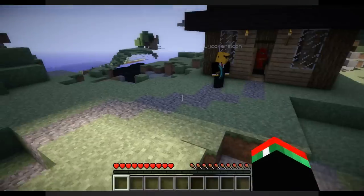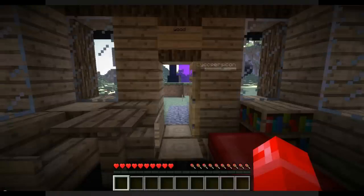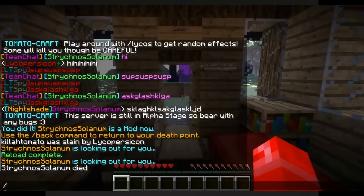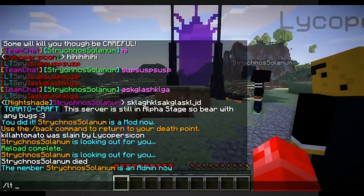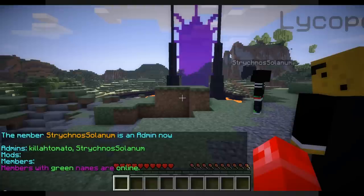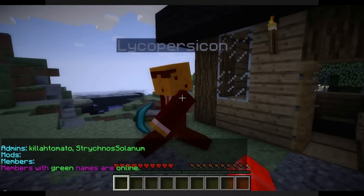If you want to promote Strychnose even further, you can do LT admin and then the name. Strychnose Solanum is now an admin. Doing LT members again — as you can see, he's been moved up to the admin rank of the team. So that's kind of cool.